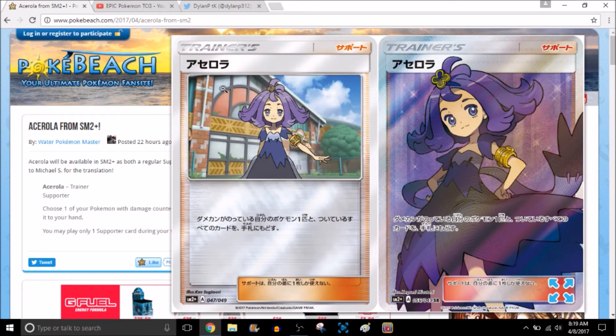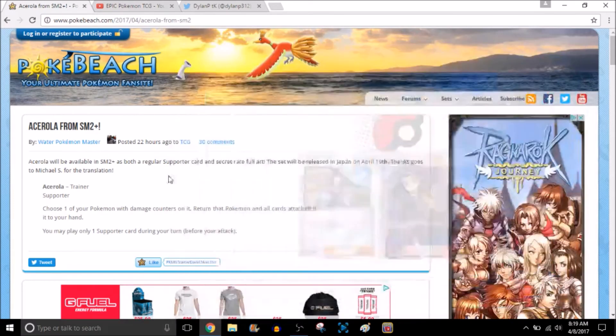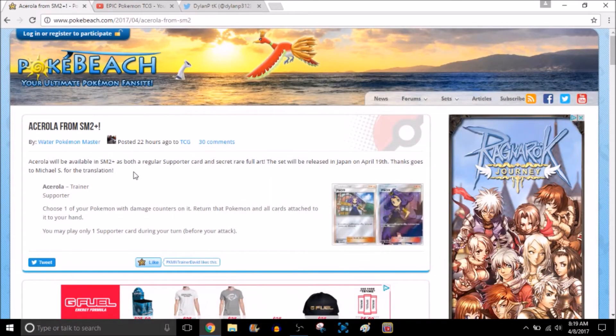This is where you find Mimikyu and a lot of Ghost Pokemon — a pretty cool little place. This is actually a neat card because it gives you the luxury of being able to pick up a Pokemon so you can avoid getting knocked out. It just kind of opens up some options.